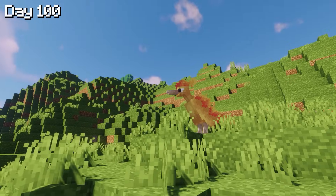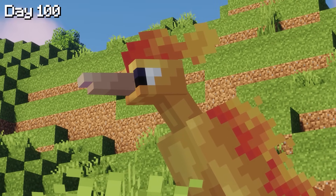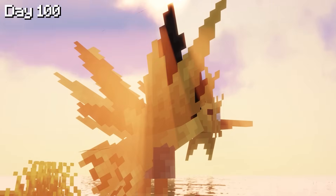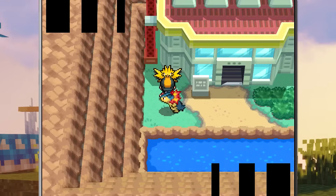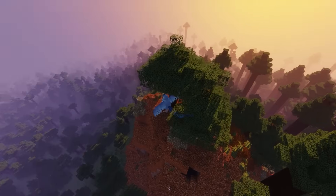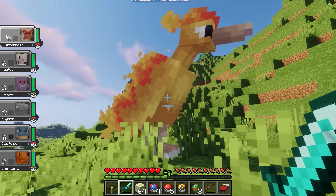But I wasn't finished yet. Ever since I was a kid, there was one thing I loved to do in every Pokemon game after finishing the final boss: collect the legendary Pokemon. It was always something special and magical. Now in Cobblemon, there are three legendary birds I have to catch — Zapdos, Moltres, and Articuno. On day 100, that was my task.